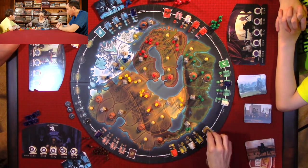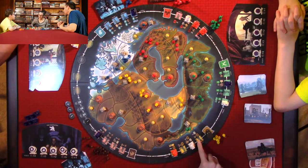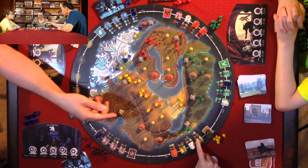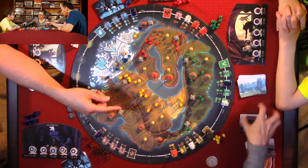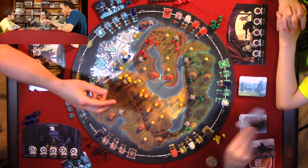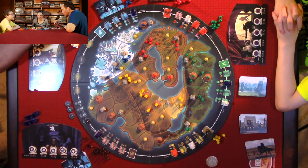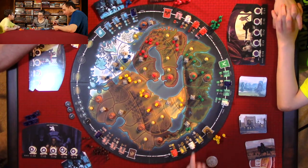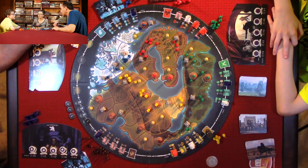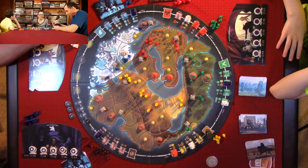Now it moves to the lion. Anthony gets to either place a banner for each farm or draw a card. I'll draw a card. Then you can either draw one card or place two banners.